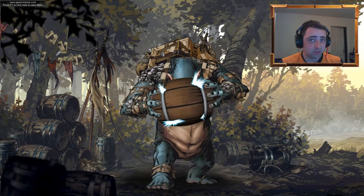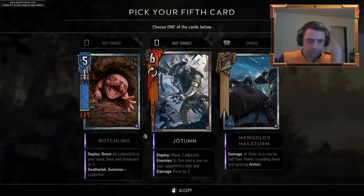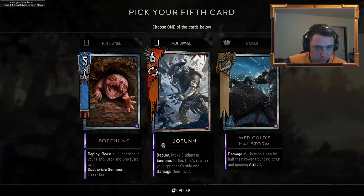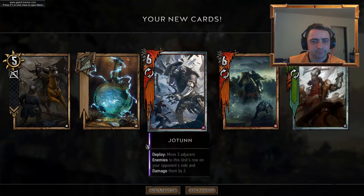It's not going too bad here, we'll get some useful cards. Gade Potion. Rider. There's quite a few duplicates. Botchling, Jotun, or Merigold's Hailstorm — we've got the Hailstorm so we don't need another one. Jotun — move three adjacent enemies to this unit's row on your opponent's side and damage them by two. Botchling — boost all Lubbockins in your deck and Griffill by five. I've not seen what a Lubbockins is. I think I'm going to go for Jotun.